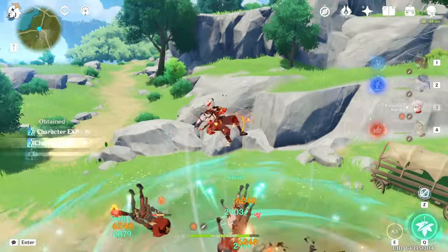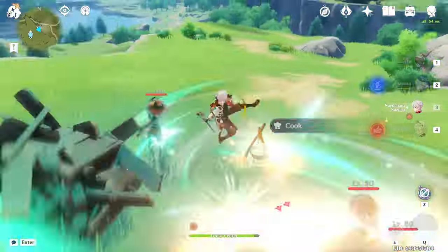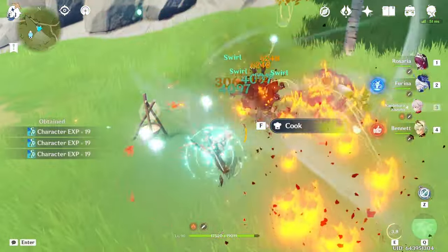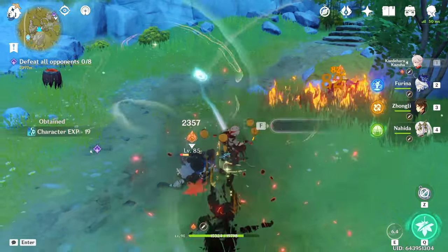His E swirls enemies up and groups them, then allows you to perform a plunge attack which swirls him again. You can tap his E for a short 6 second cooldown, or hold it for a longer 9 second cooldown, but with stronger crowd control and a wider AoE.